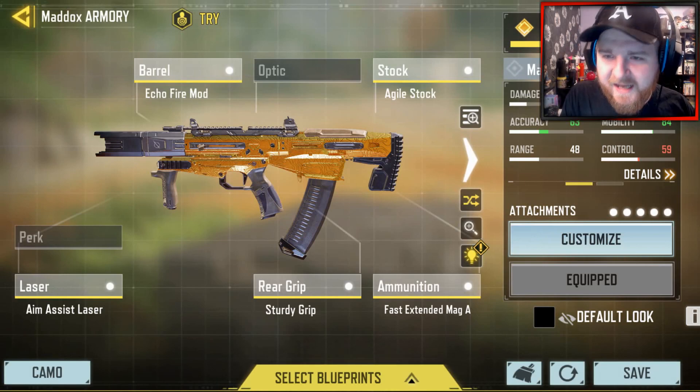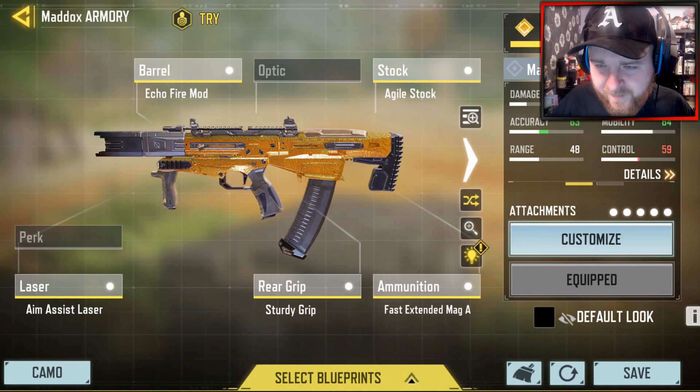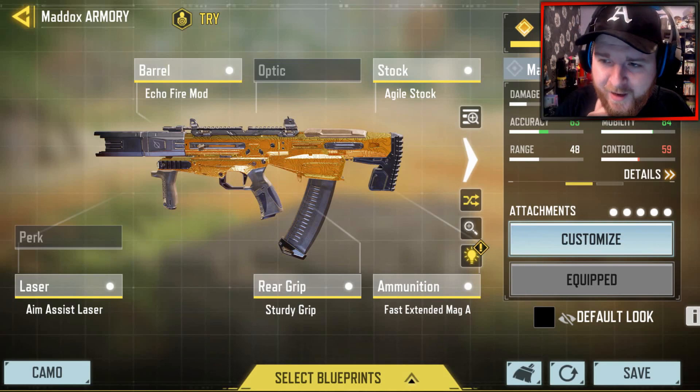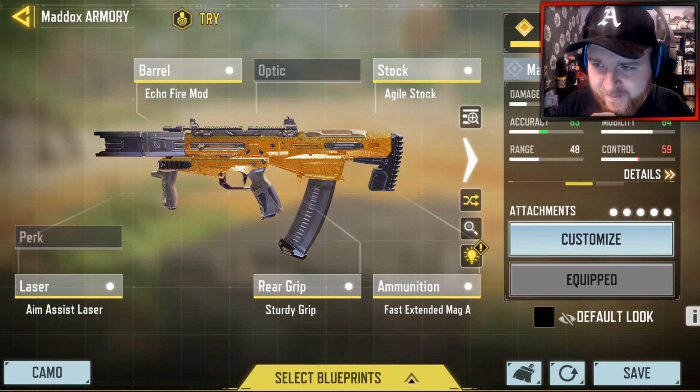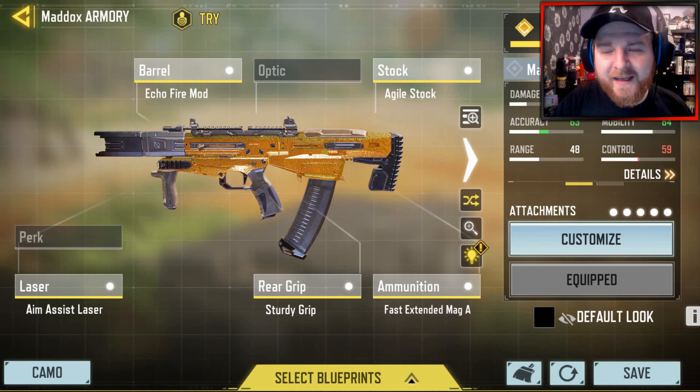As you can see, these are the attachments I've got on the Maddox. There will also be a pinned comment in the comments section. On the barrel: Echo Fire mod. Optic: nothing. Stock: Agile stock. Perk section: nothing. Laser: Aim Assist laser. Rear grip: Sturdy Grip. Ammunition: Fast Extended Mag A.